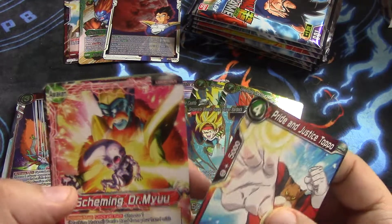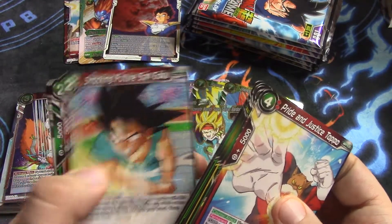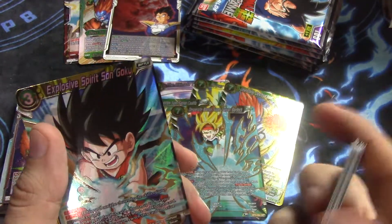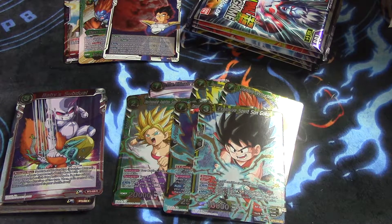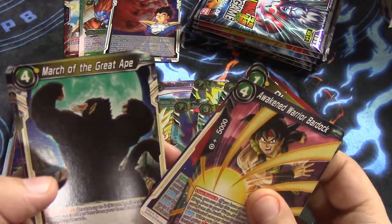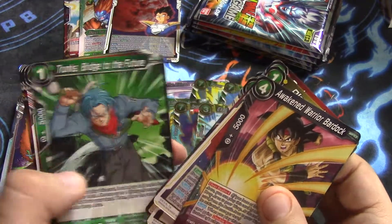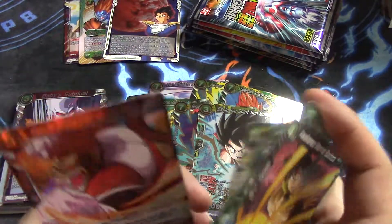Oh wow, thank you, thank you — Explosive Spirit Son Goku, very nice! Thank you, box. Super ecstatic about that. You have no idea how badly I need those Explosive Spirit Gokus as well — Gokus and Cauliflas, man. That's what I need from this set the most.